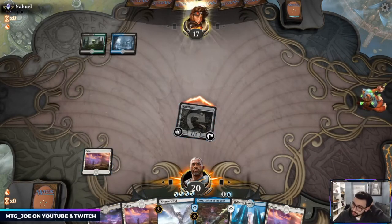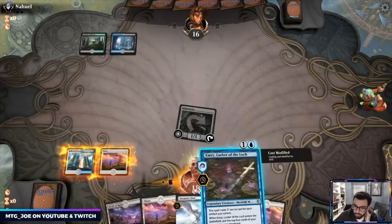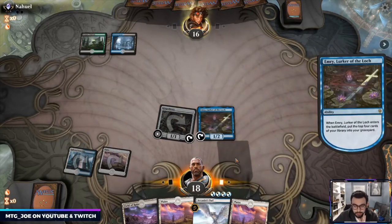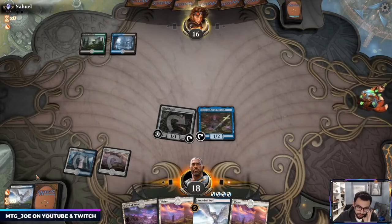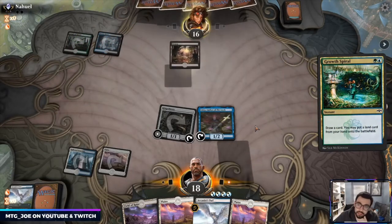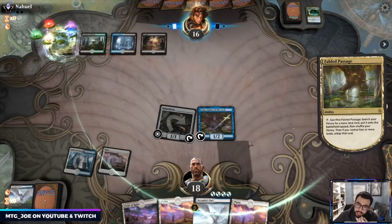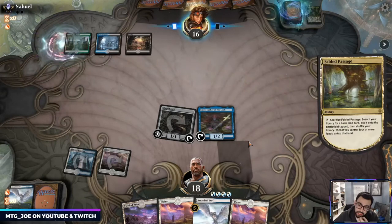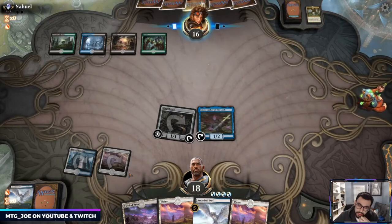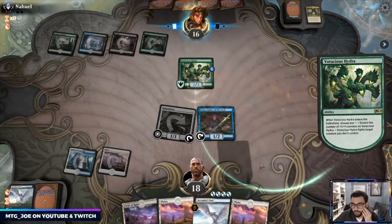I'm attacking first because this might get a response out of them. Cast out Emry — Emry fills our yard and we got quite a few hits with it. But it's just Growth Spiral. This can be Uro, it can be Vraska.